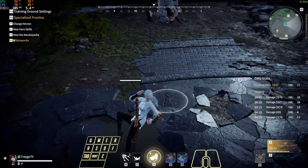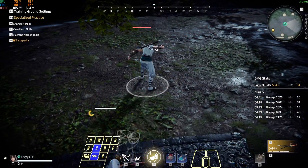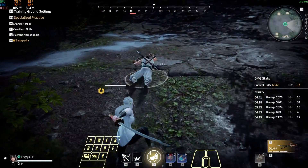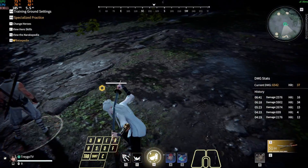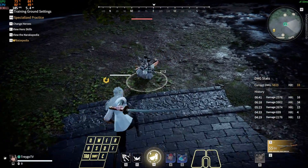Next, we practice reacting to grapple impacts. You'll notice I'm not touching any inputs during the grapple — this is key. You only want to input after you have connected with the body. Anything too early will result in a roll.